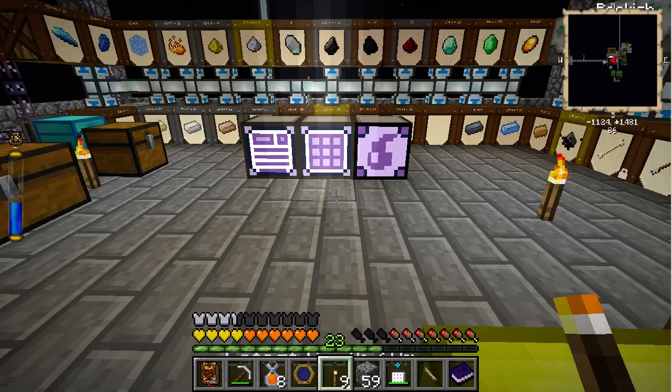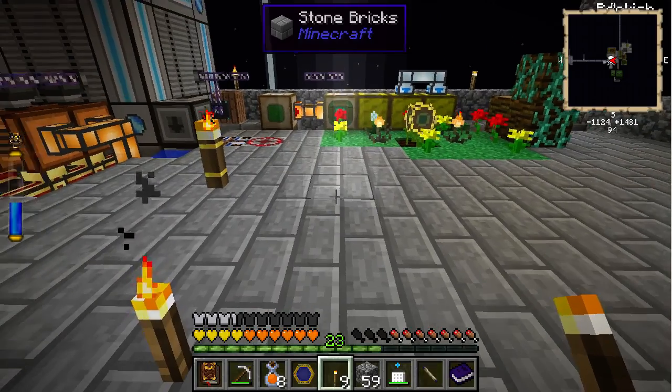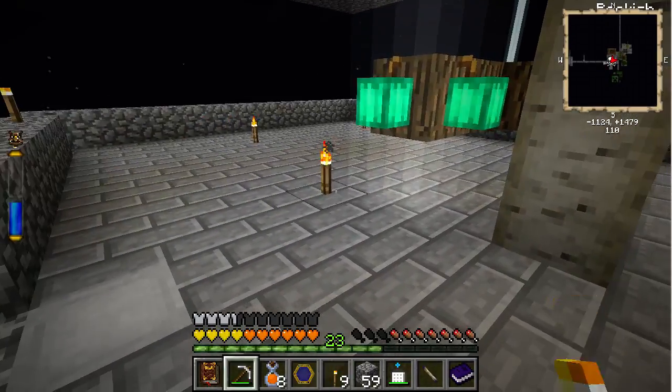Hello and welcome back to Agrarian Skies with TNV. We said we would finish the last magic quest of the magic tree — the Primal Core Wand — and we'll do it this time. We'll also work on big reactors as well.